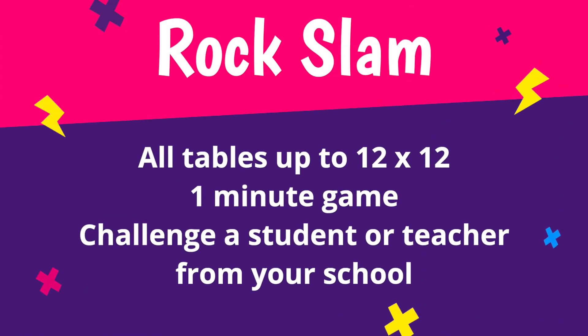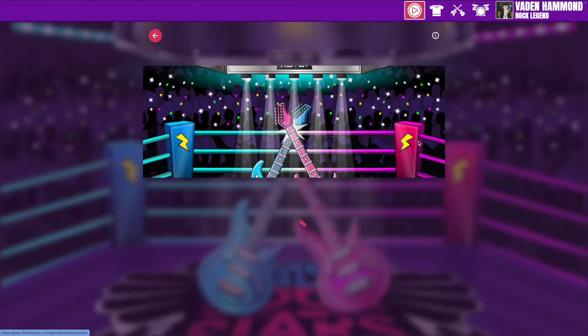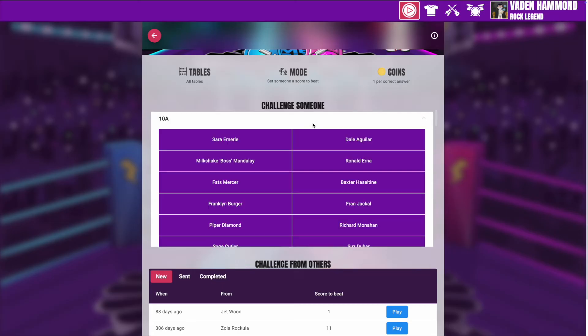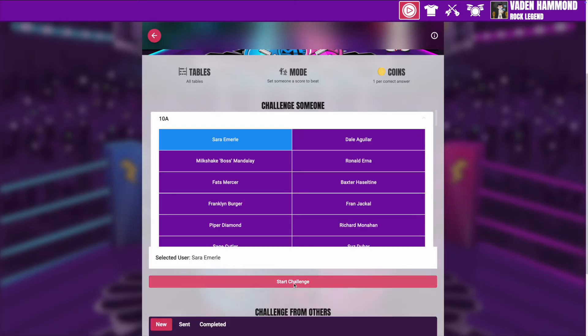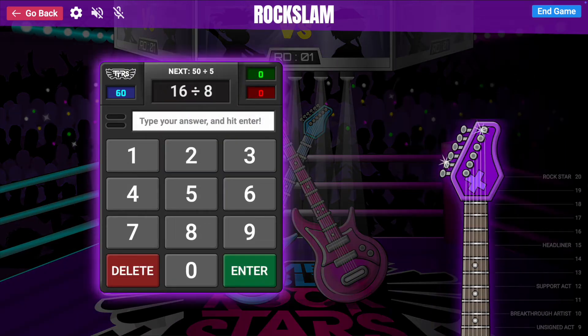Rock Slam. A rock slam is a one minute game that allows pupils to challenge someone from their class, year group or school, either a pupil or a teacher, setting a score for the challengee to beat. When the challengee logs in, they'll be able to play against the challenger's ghost in a head-to-head Rock Slam.